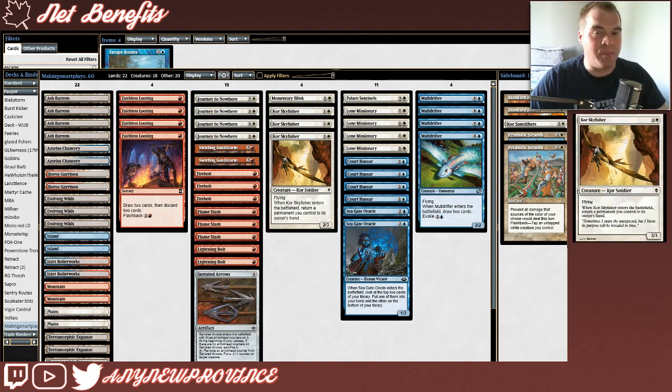Our last package is all about recursion. It's going to help us continue to trigger all of our useful enter-the-battlefield abilities, and this first part of that package also helps win the game by pecking in for evasive damage alongside Mulldrifter. It's Kor Skyfisher. It costs 1 and a white for a 2/3 flyer, and when it enters the battlefield, you return a permanent you control to its owner's hand. Hopefully that permanent is something we can re-trigger and get some extra value out of.